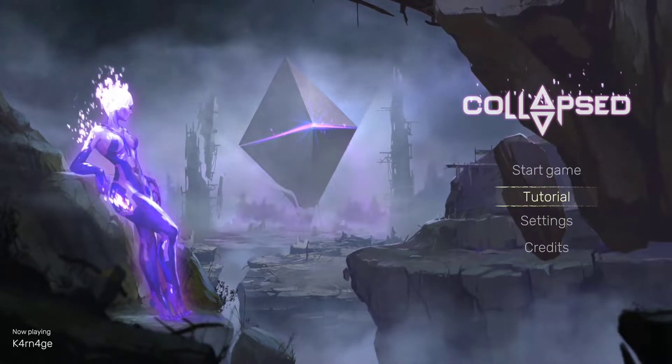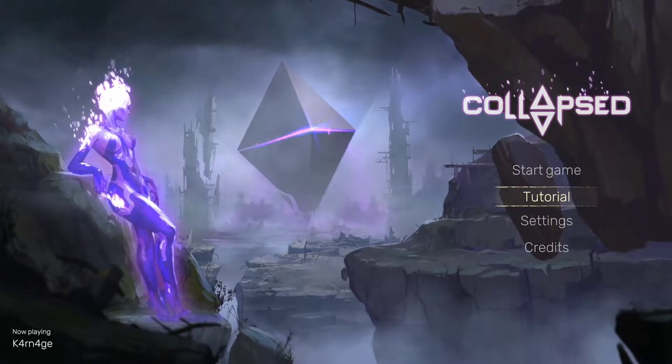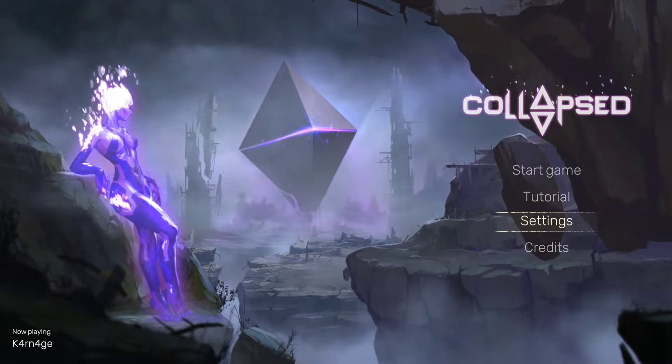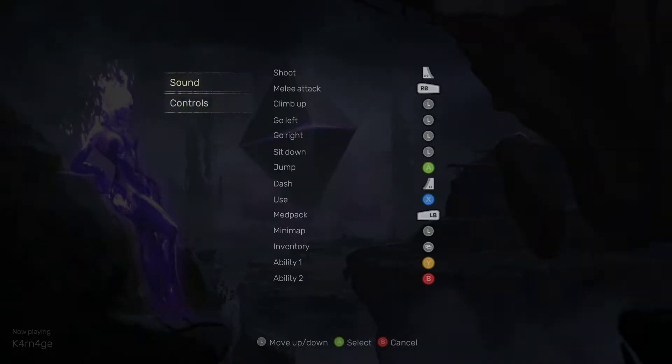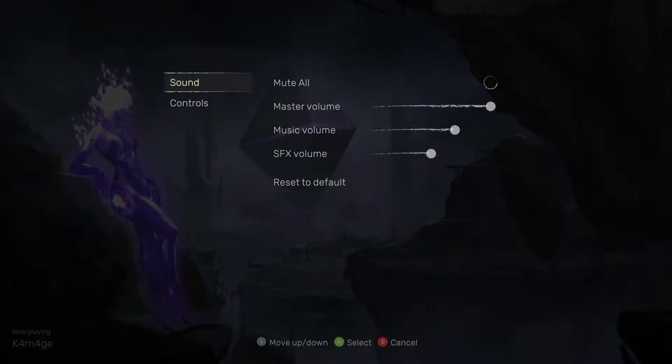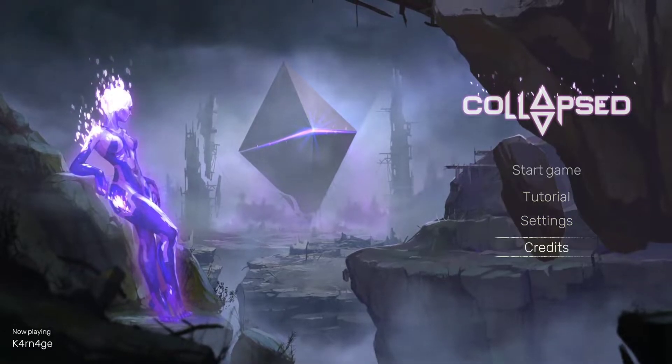Let's jump into it from the very beginning. I'm excited — I've only seen a little bit but I've heard good things. We're going to do the tutorial first. In settings you can see the basic music and sound options, the controls, credits, and of course the tutorial. Then we'll start the game for the very first time.